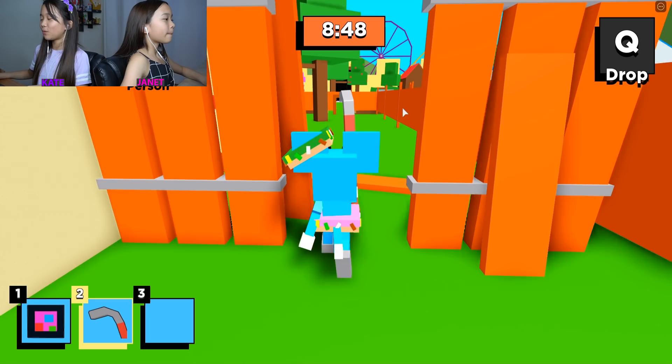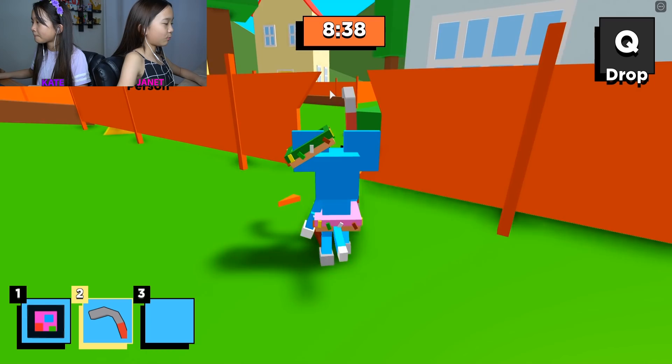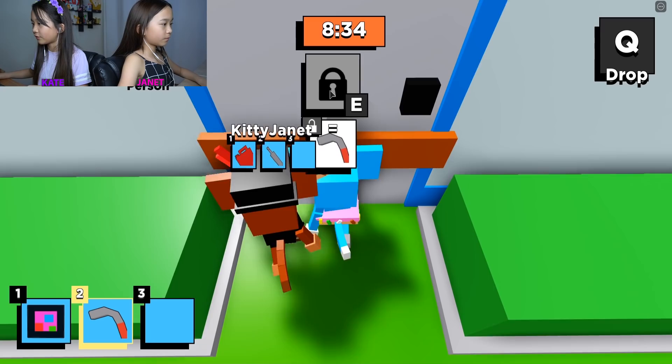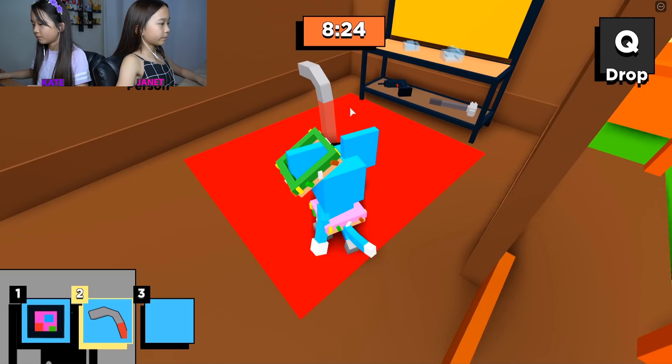Crowbar, of course — why didn't we go that way? I'm gonna go do those spots where the crowbar is. Can you do this white building first and then I'll get what's inside? Inside — I bet it's the blue key. No wait, yes there actually is — there's a square in here, red and black. Come in here!